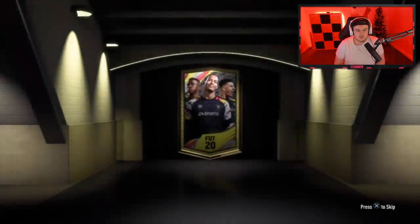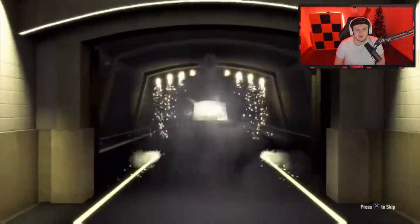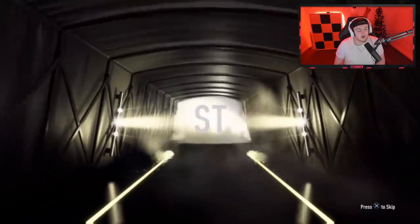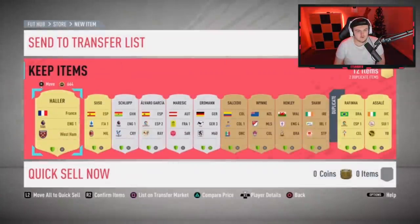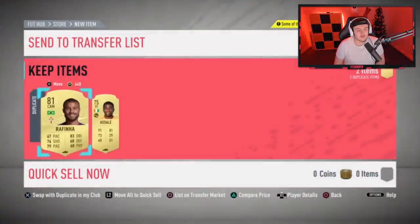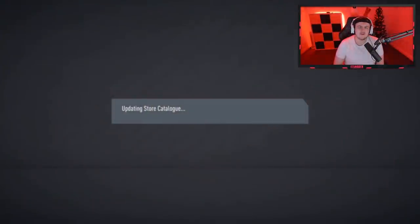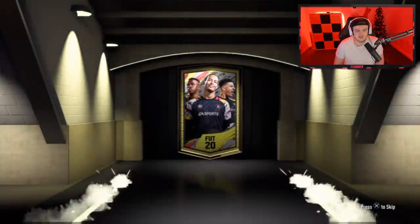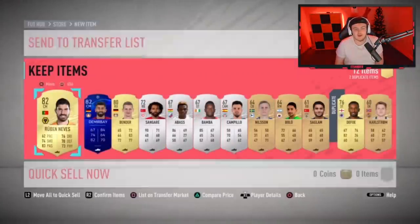We've actually got something in the first pack. No walkout — it's going to be a board. French, striker — Haller. Nothing interesting unfortunately. Any decent silvers from the Bundesliga? No. A French League silver might go for something. I'm not too clued in with the Ligue 1 — if you guys can let me know in the comments which French teams' cards are expensive in the Ligue 1 SBC, I'd love to know, because I look out for them all the time.